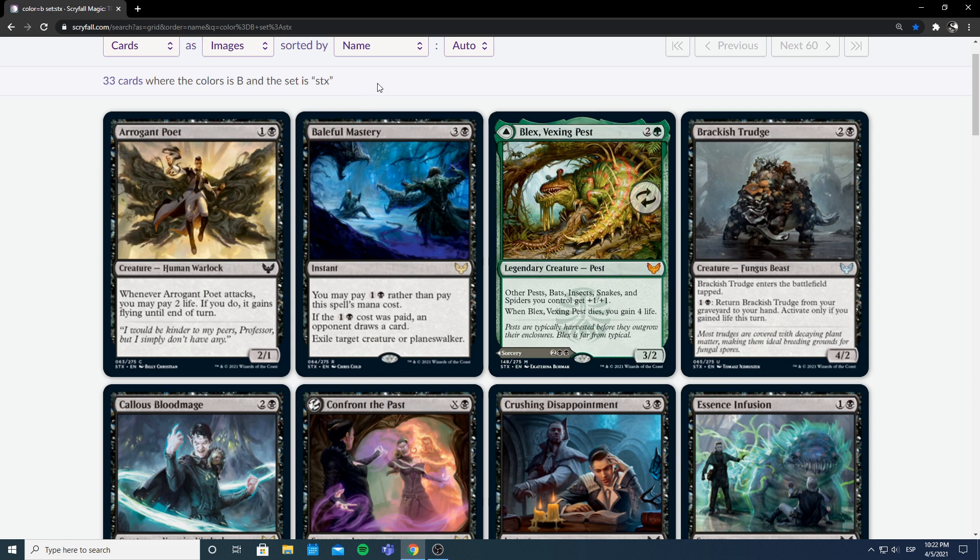Next we have Baleful Mastery — 3 and a black, so quite cheap, instant. With all the masteries you have an alternate cost; this one's alternate cost is 1 and a black. If you cast it for 1 and a black instead of 3 and a black, an opponent draws a card. It exiles a creature or planeswalker, so it's an easily splashable Feed the Serpent. Feed the Serpent is a fine card, and now you have 3 and a black instead of double black. You're probably only ever going to cast it for the alternate cost in desperate times. This is very good removal — exiling is awesome.